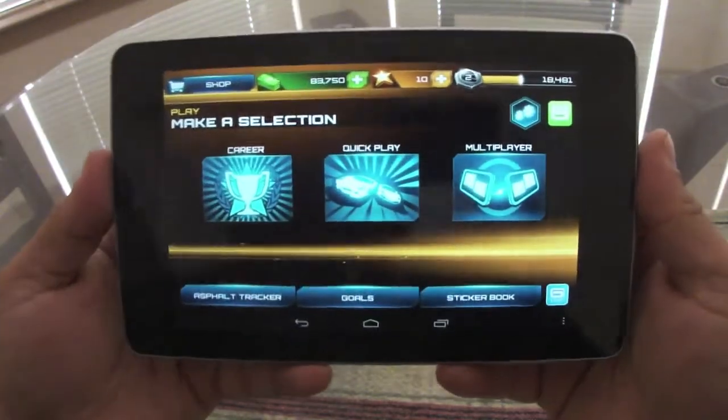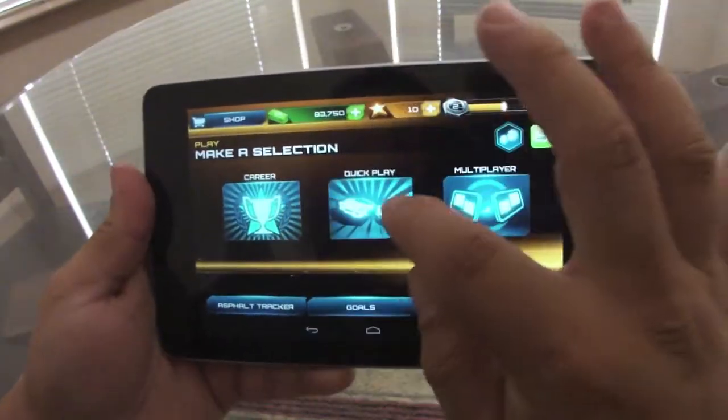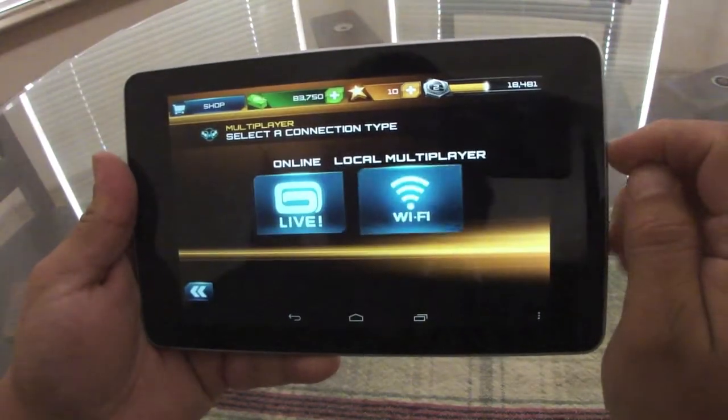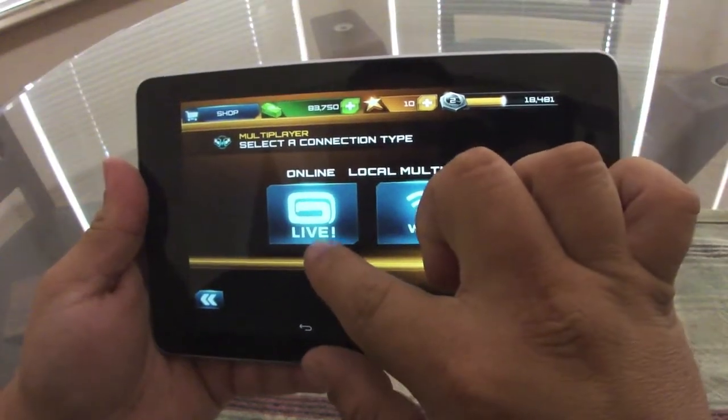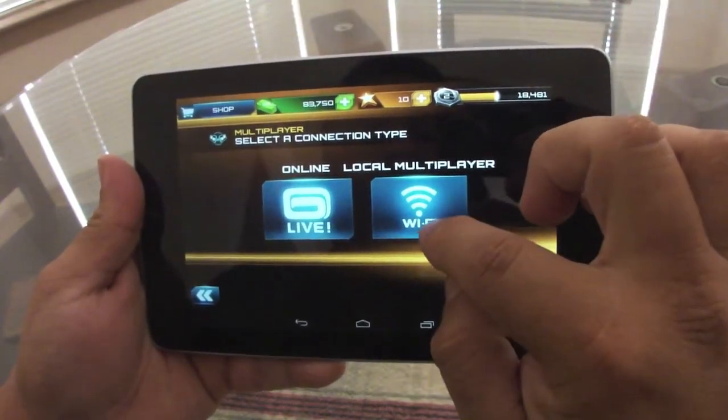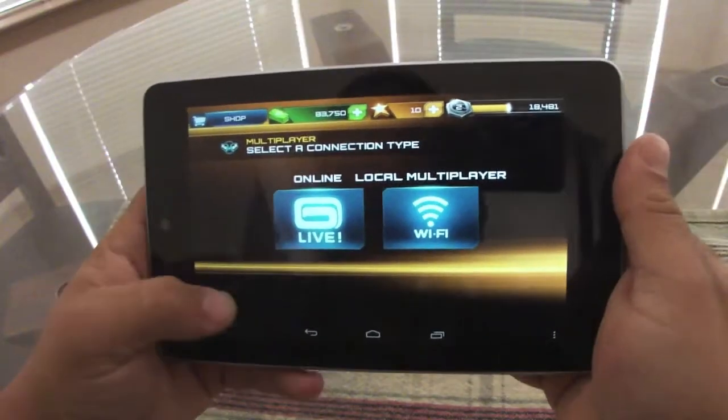Once you load the game, this is the menu you're going to get. You got Career, Quick Play, Multiplayer. And in Multiplayer, you can actually play using the live system that Gameloft has, like a community, or you could use Wi-Fi local, which is very nice.